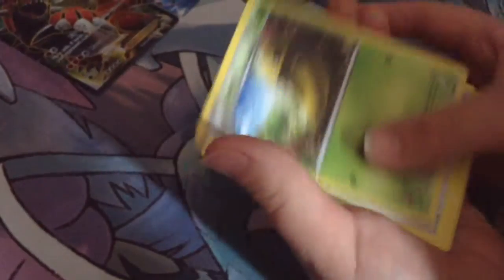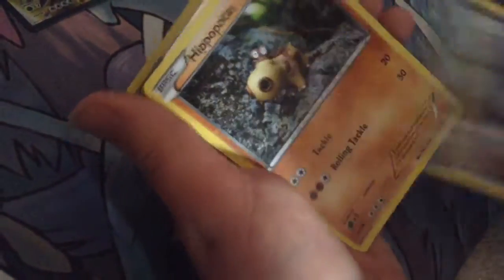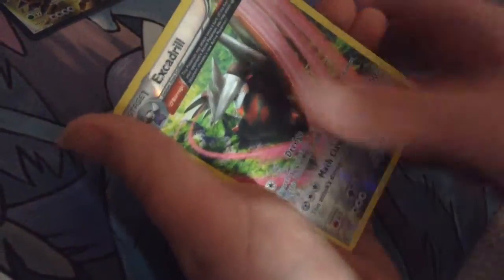And I know this is pack 22, and I got a Kaluna, a Luluni, a Viberef, a Traffic, a Vulpix, a Spiel, a Honage, a Hippopotamus, an Extradill, and a Groudon EX!